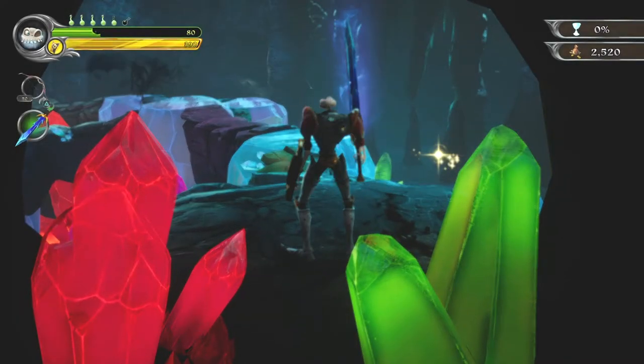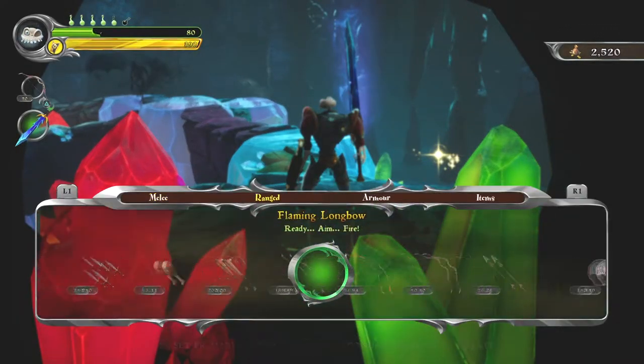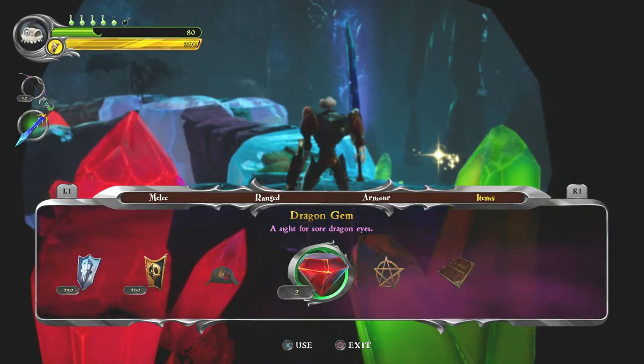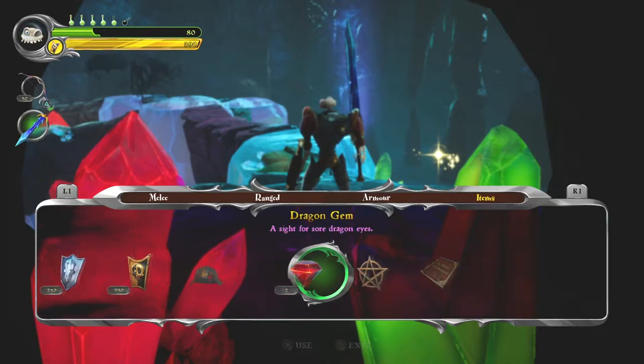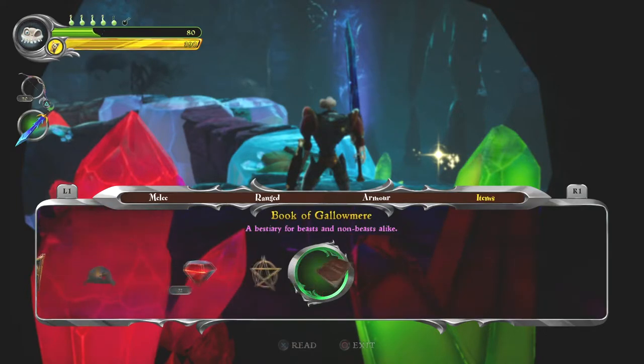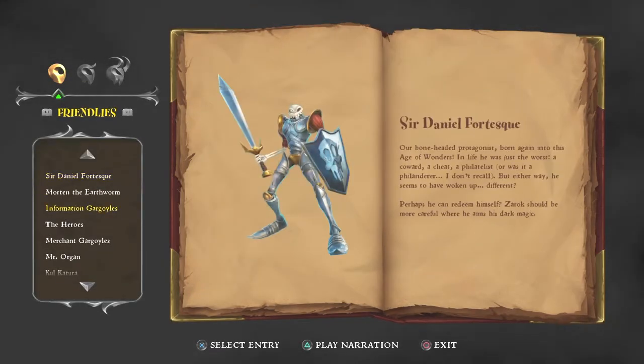However, maybe not quite as good as it should be with the amount of ammo it has. Now, you need these dragon gems. If you don't have these dragon gems for whatever reason — if you've lost them, or didn't collect them from the witches, which is fairly easy to miss if you're not sure what you're doing — then you cannot continue on this mission.